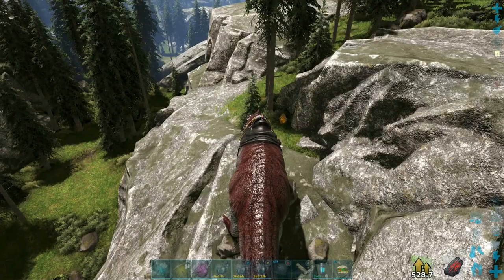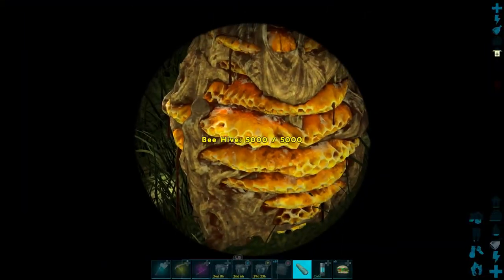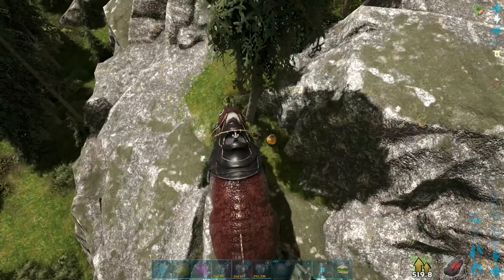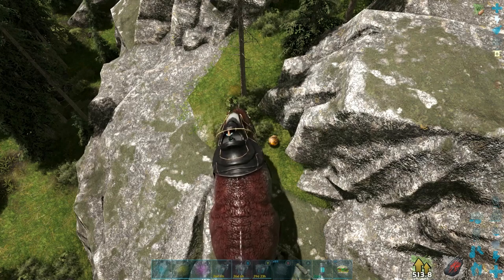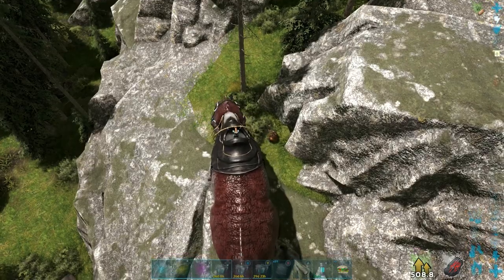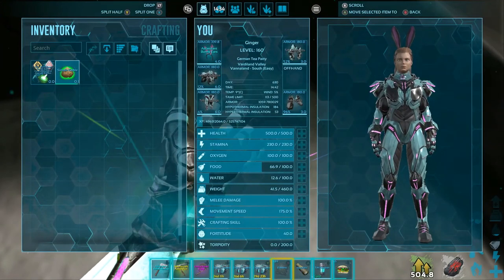I found a new hive, so the process starts from the beginning again. I have the Giga right in front of the hive and I'm going to start to bite it. This one is 5k health again. You can see by the color that the hive is getting damaged, and once again, when it pops, the bee pops out.